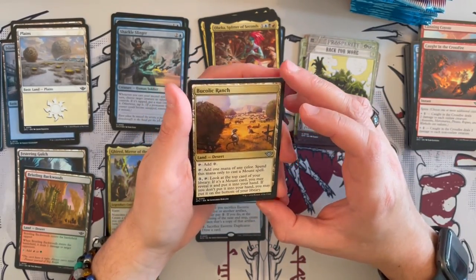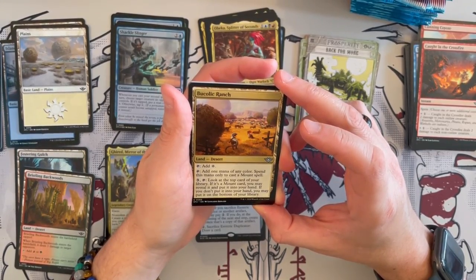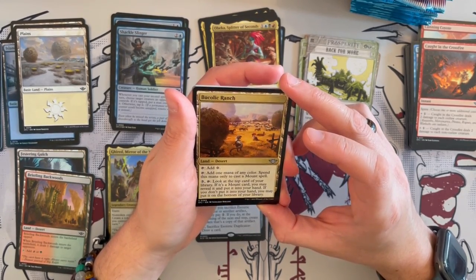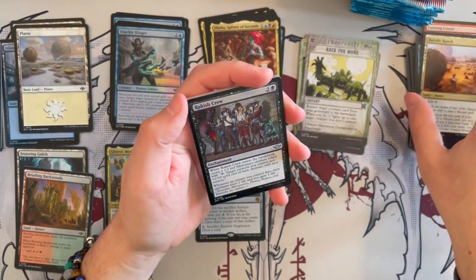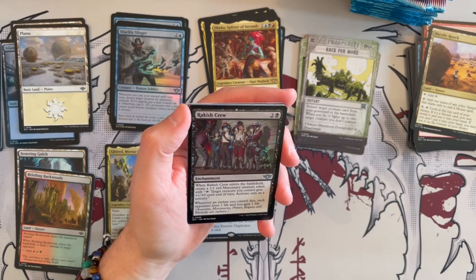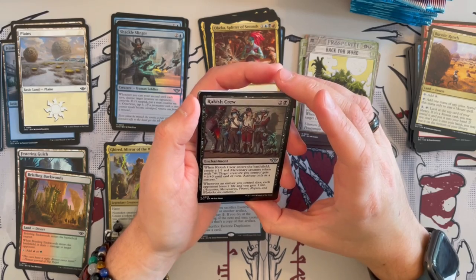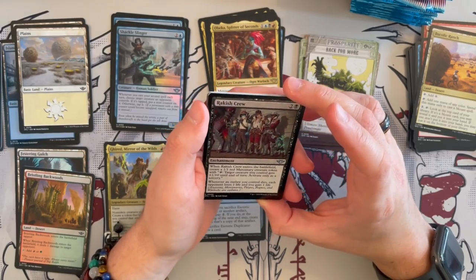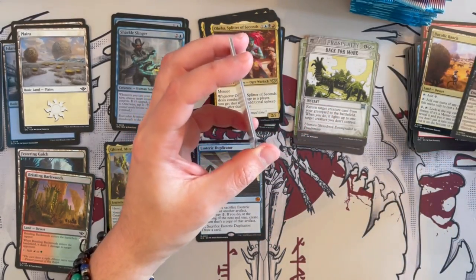Then we have Bucolic Ranch — a desert. Tap 1 generic for 1 mana of any color, spent only to cast mount spells. And for 3 and tap, look at the top card of your library; if it's a mount card, you may reveal it and put it in your hand. So this is just for mount decks — could be good in the right deck. And then a Rackish Crew enchantment — when it enters the battlefield, you get to create a 1/1 red Mercenary creature token. Whenever an outlaw you control dies, each opponent loses life and you gain life. Can be annoying in the long run, might be better used for other things though.